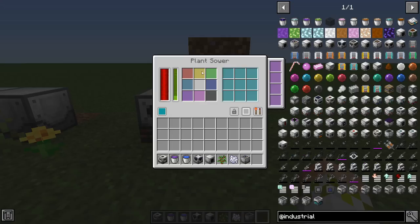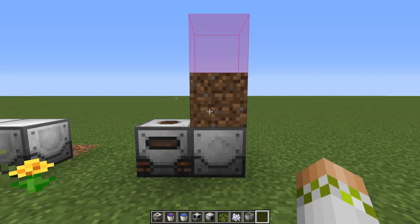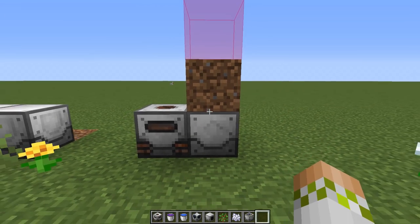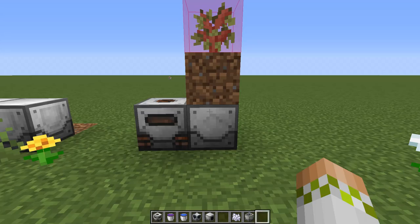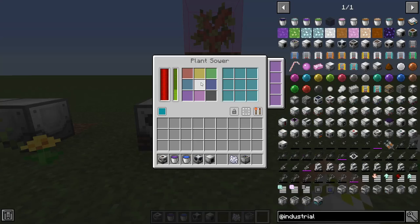Inside the Plant Sower, you have the option of setting nine different filters if you want to plant different crops and trees using the same machine. As you increase the range, these will section off nine different areas. An important thing to note is the working area is actually above where it is instead of in front or behind. If you put an oak sapling in with no filter set, it should plant that for us. This is a perfect example of a machine where range upgrades are extremely important - otherwise it's pretty much useless.